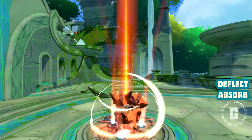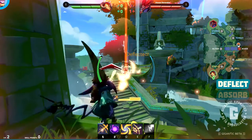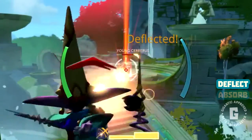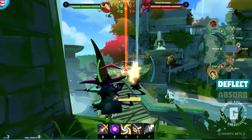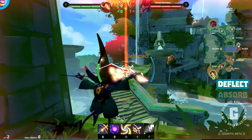The first thing you'll see when coming upon an enemy creature is the Deflect Shield that protects it at its summoning circle. This does exactly as it sounds — it deflects your ranged attacks. Deflects send your shots in a random direction, but often they'll come right back at you. There's no point in attacking while the shield is up, since the creature won't take damage, but you're likely to take some in return.